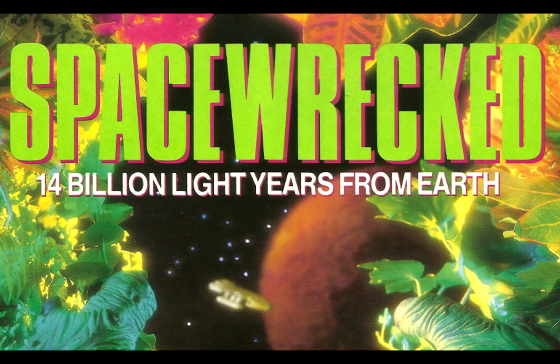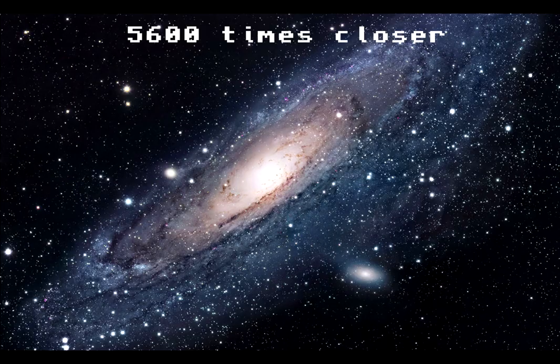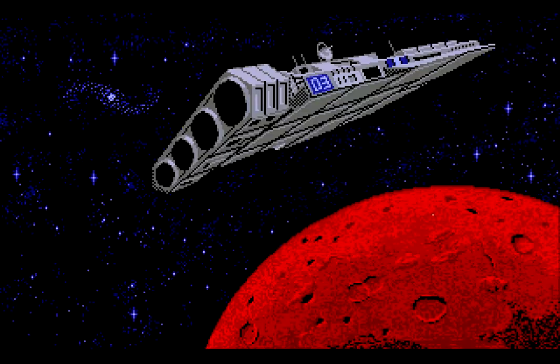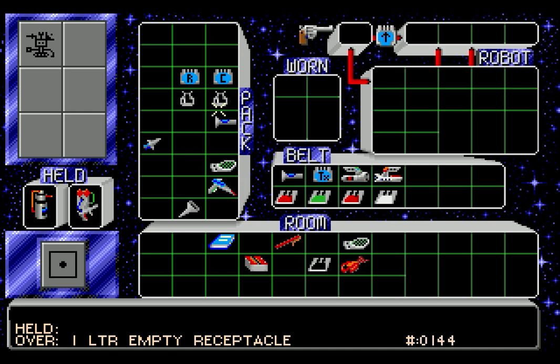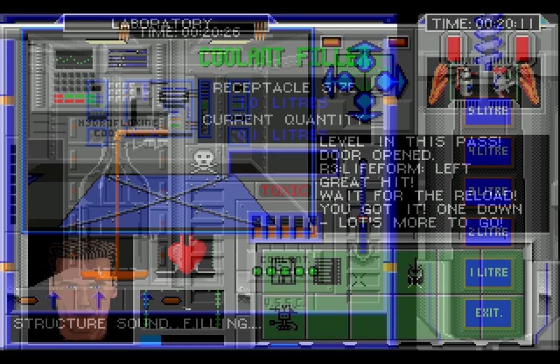Let's talk about the title: Space Wrecked, 14 billion light years from Earth. That is beyond insane. The Andromeda galaxy is about two and a half million light years away. The technology and energy requirements of space travel are hard to imagine just to get to the nearby stars, let alone nearby galaxies, let alone very far distant galaxies. And we're still using projectile weapons and floppy disks? The designers clearly didn't think about this - they even make the classic blunder of mistaking a light year for a unit of time in the manual.